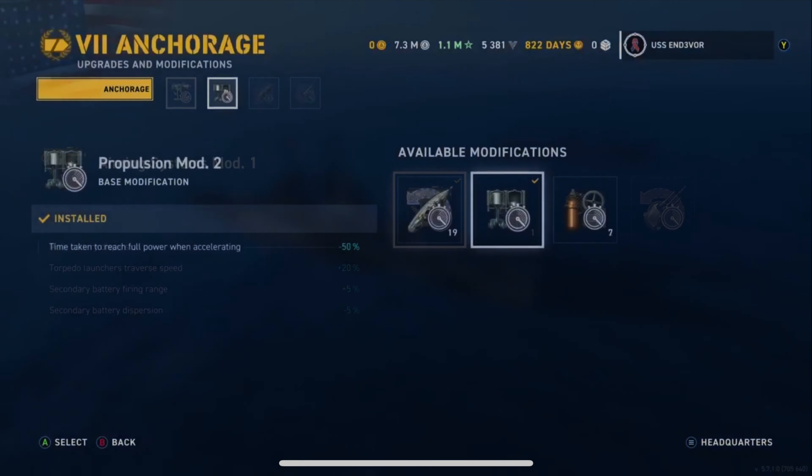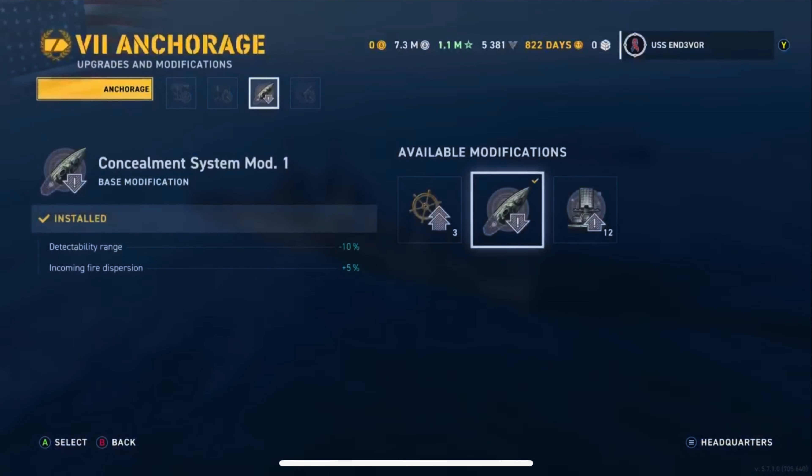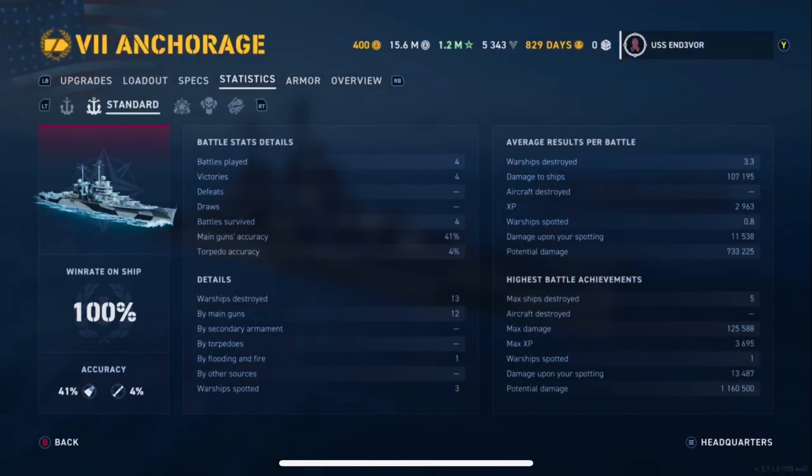We put on all of the epic boosters because you can really take advantage of it. First mod slot is Amy Sixthman's mod one. Second is propulsion mod. Third is the concealment mod. And the last one — I still haven't changed the graphic for it, and I apologize — but it is the main battery mod 3, upgraded to be the purple epic so that it increases my reload every 30,000 damage. Here's the proof that I am not lying to you: I have four games in her and I haven't lost. And as you can see, my highest battle achievements in the lower right-hand corner — max ships destroyed, five. That's this game that you're about to see.